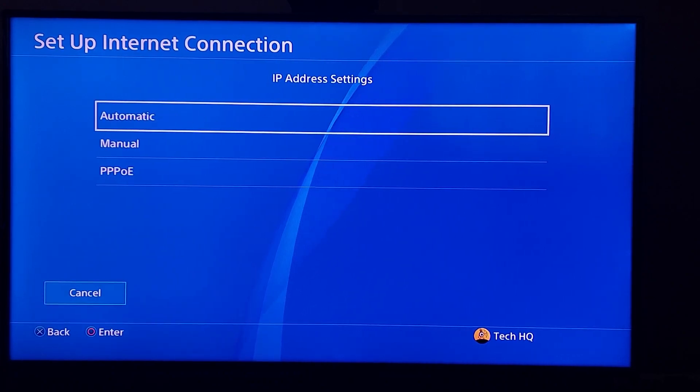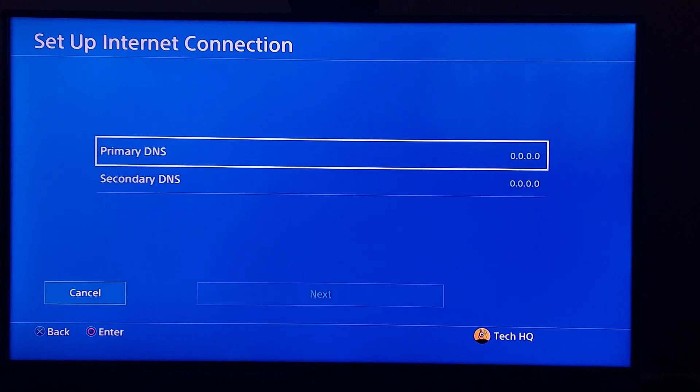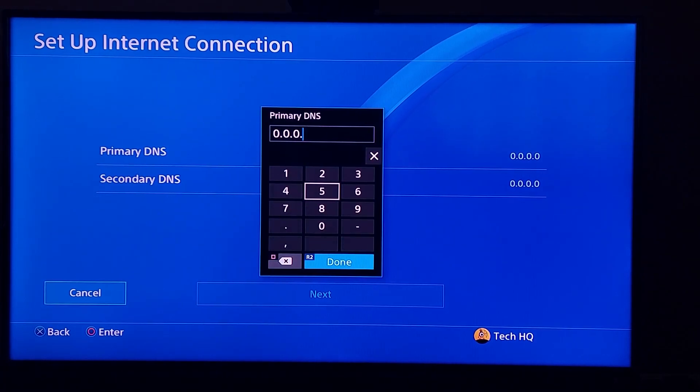For IP address settings, select Automatic. For DHCP host name, select Do Not Specify. For DNS settings, scroll down and select Manual. Use a DNS server — for the primary DNS, enter 8.8.8.8.